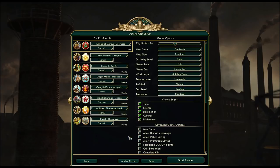This is also why I'm not using any fancy maps — I'll just go with standard continents. And the other settings are pretty standard. 16 city-states.